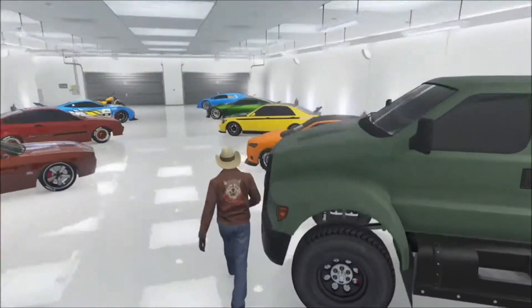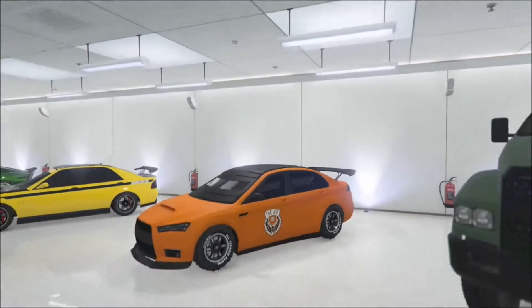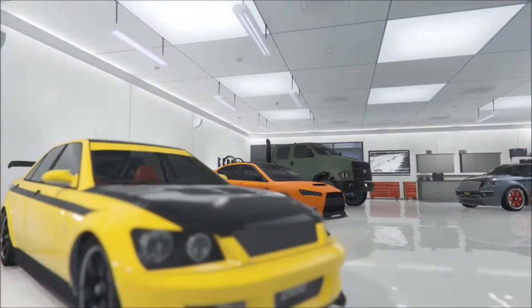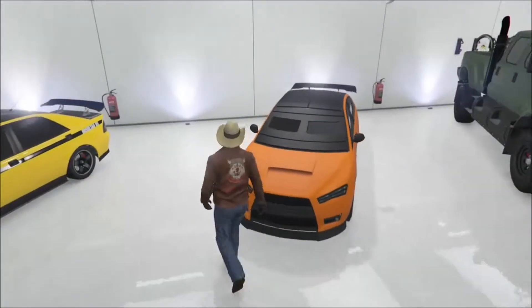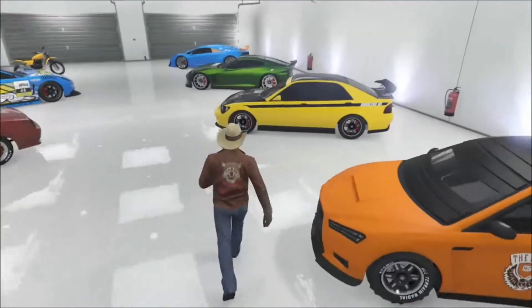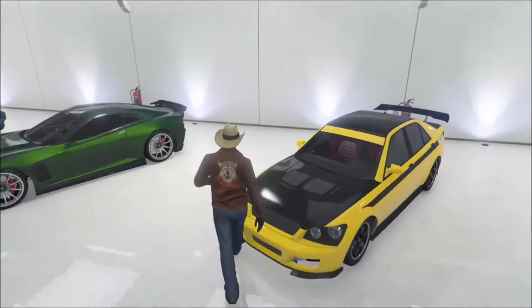Next is the armored Karen Kuruma. I got a matte orange primary with a matte black secondary, and I put my crew emblem on the side. It's pretty cool — probably another one of my favorites from the Heist DLC. I want to also get the unarmored version at some point.